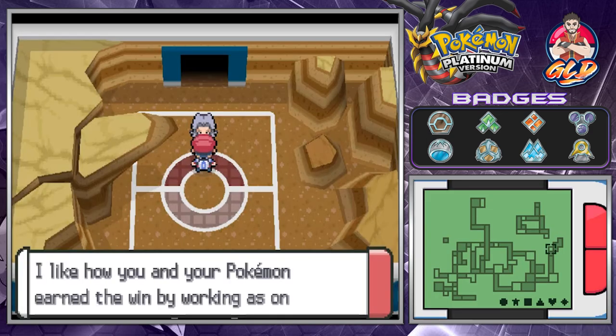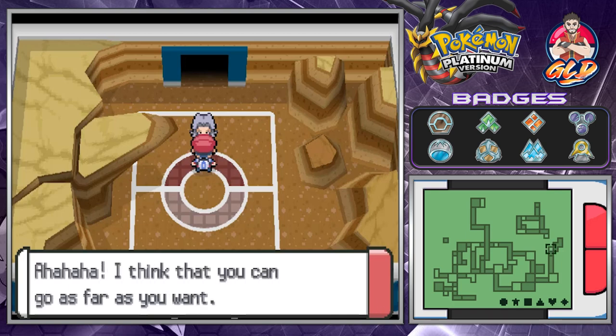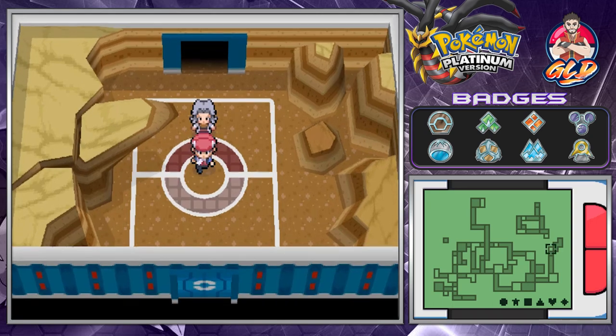Bertha says 'You're quite something, youngster. I like how you and your Pokemon earned the win by working as one — that's what makes you strong. I think you can go as far as you want.' Thank you!